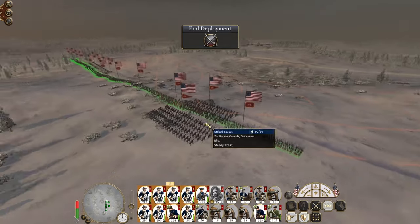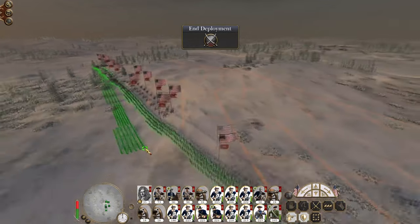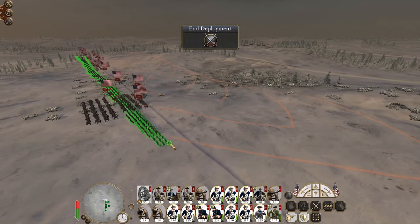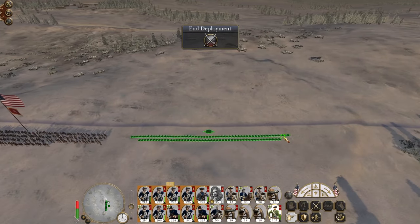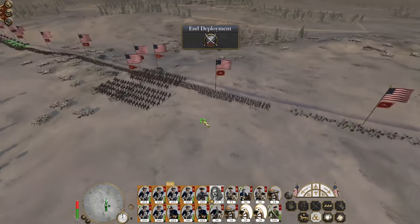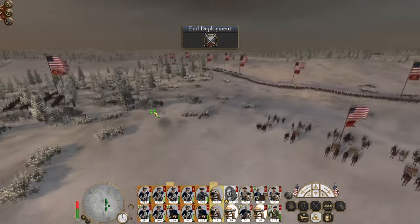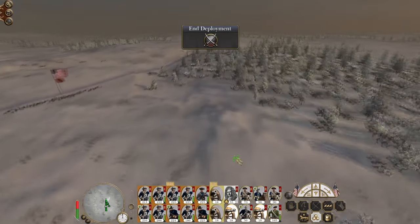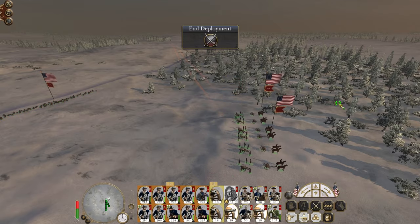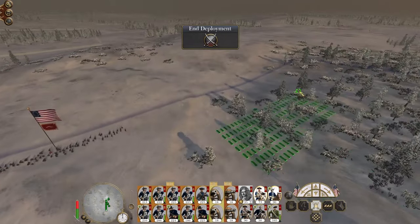Until now we've been able to largely ignore the naval sphere as we conquer the continental United States, but now we are required to care and we need to back that up with superior forces — which we will, because our economy is significantly awesome. Let's put the foot artillery over on the right, howitzers up front, split the cavalry up.